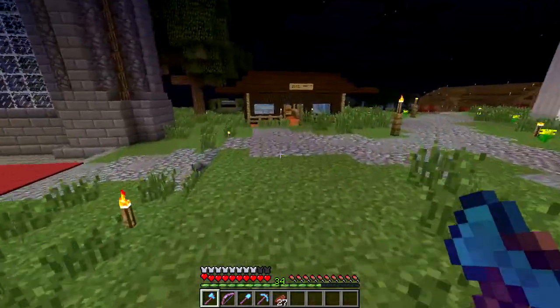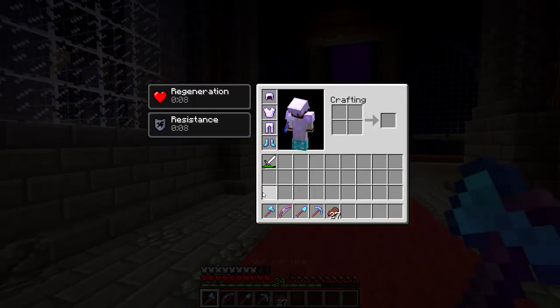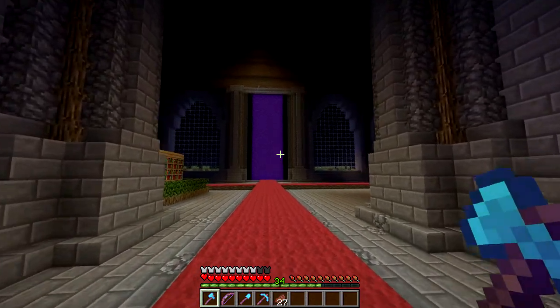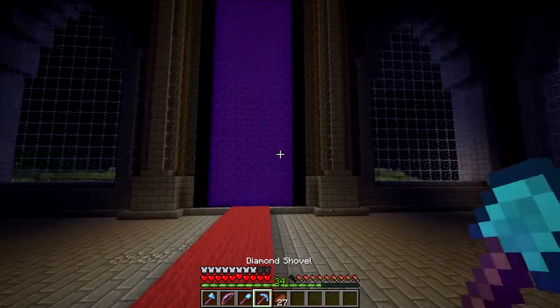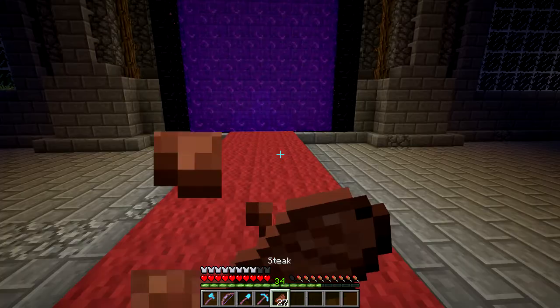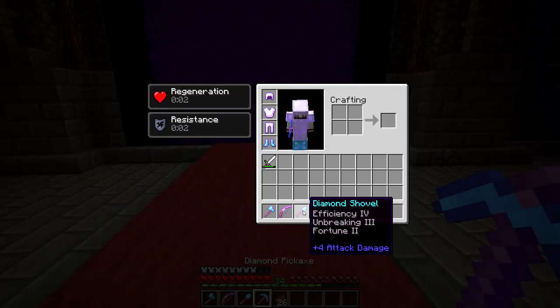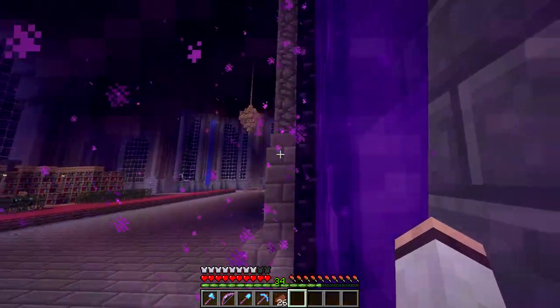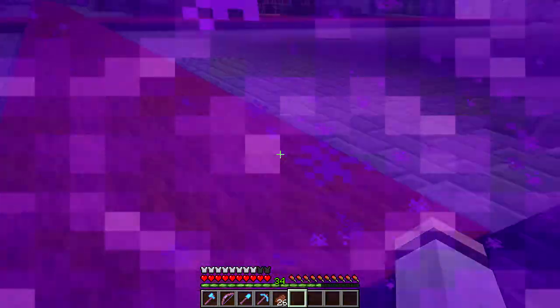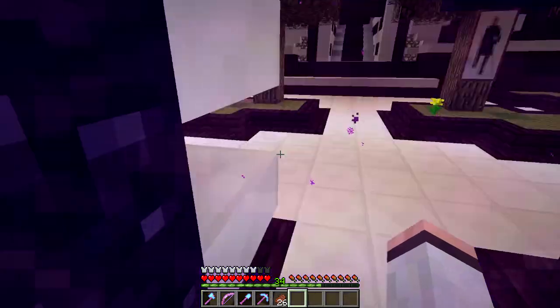I died and lost all my stuff so I had to re-enchant things. This is my axe I was going to use after my sword broke, so that was good — I didn't have to enchant that one. I had a spare pick and I re-enchanted a bow, a shovel, and some armor too. I only just got the armor a chance.